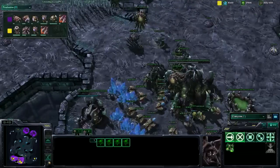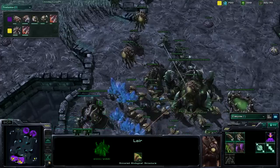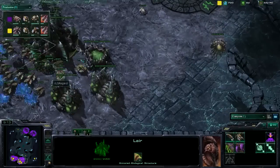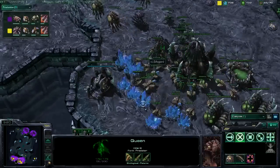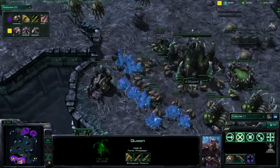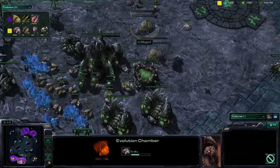Asgard has thrown down his second expo quite a ways ahead of Destiny. He's even more ahead on workers right now. I think Destiny could be in trouble here. We're gonna have to see if he decides to upgrade Neural Parasite, or if he gets the energy upgrade for quicker Fungal Growth — it'll be a tough decision. Researching 90% of Neural Parasite is really good if you want to waste time and resources.